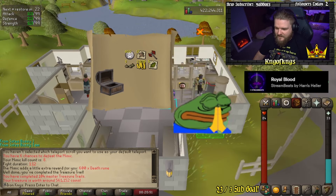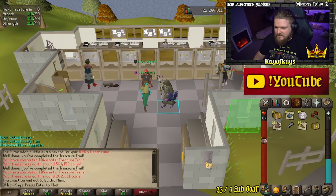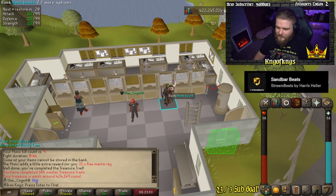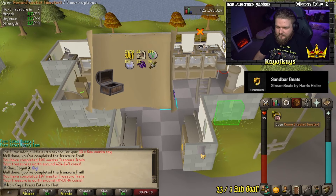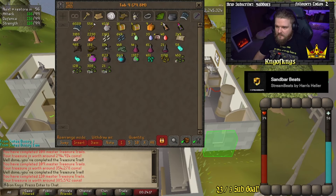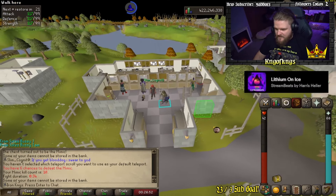Three magic seeds — that's a decent amount for a master clue, 560k. Dude, we're getting hella mimics man! Robe bottom of darkness — unfortunately I already have those, but still a unique. Another mimic already — this is crazy! Mimic 10 for nothing though.